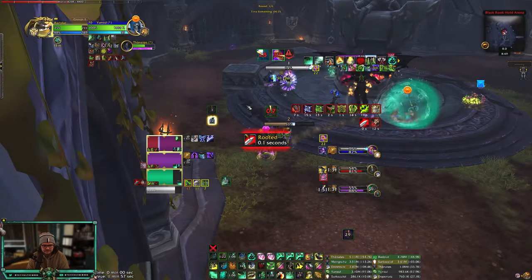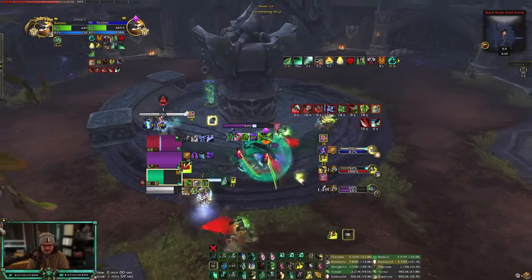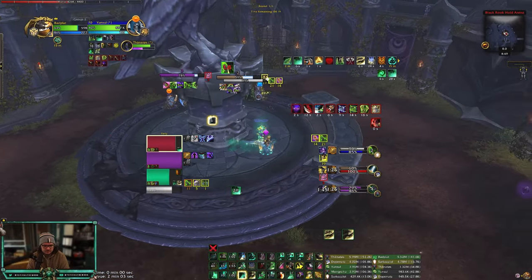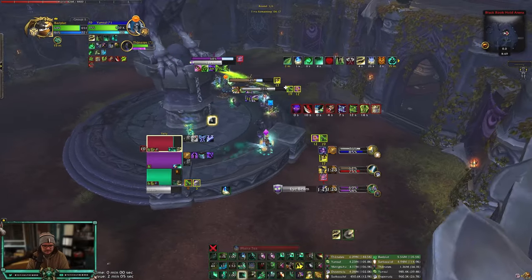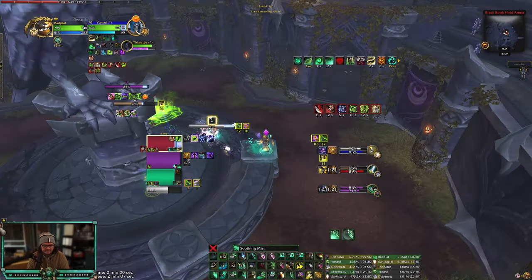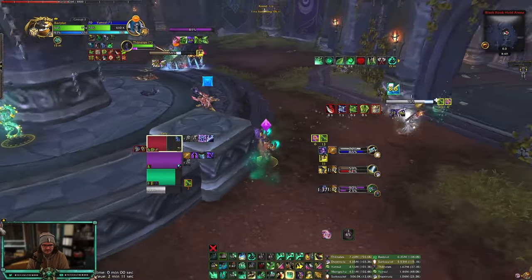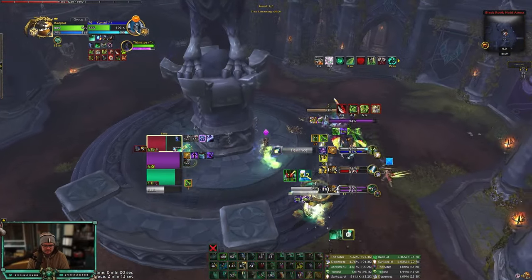Cat Priest here, speed everything. Unity here. I think we get feared — port, port back. Roll away.